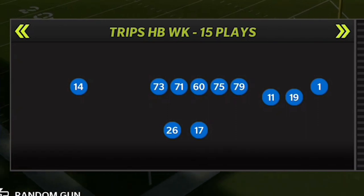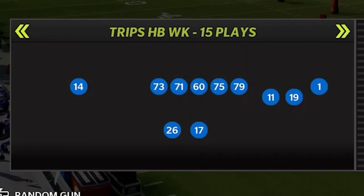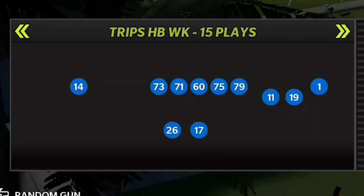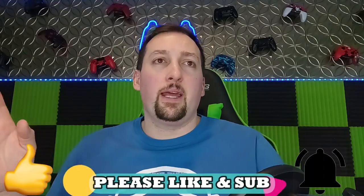Always let me know in the comment section if there's an offense you want me to check out or put more time into, because I can make plays out of just about anything. The offense I'm going to show you today is one I actually showed in the past — Trips halfback weak. I put out some plays from this last year in the Tampa Bay Buccaneers offense. There are some super glitchy pass plays, and I'm going to cover maybe two plays in this video that hit home runs against just about every defense. I'll have a full breakdown on my Patreon.